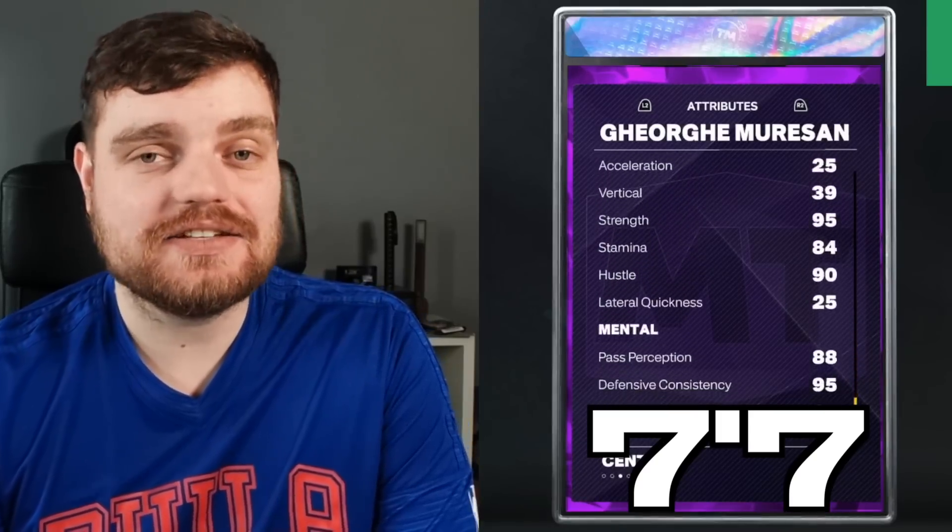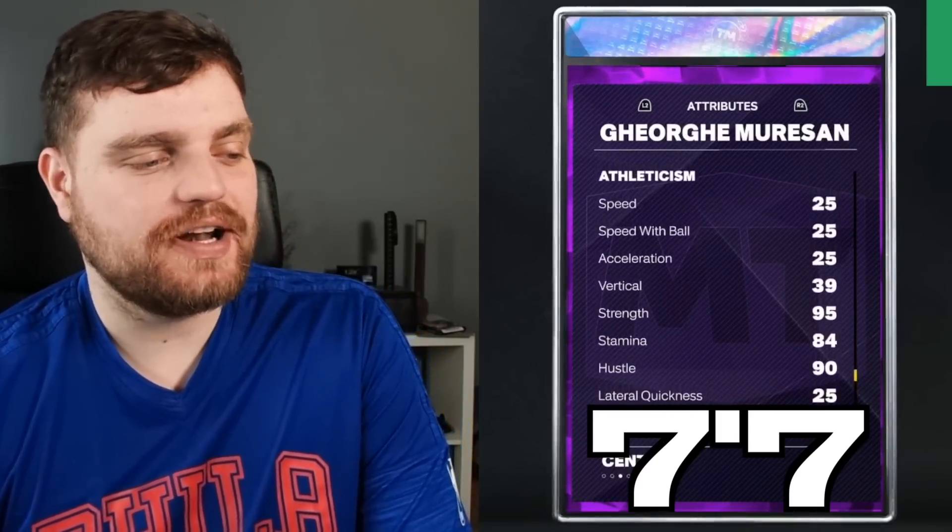We're going to be heavily reliant on him in our starting lineup because we don't have much shooting — we've got to just hope we get some boards. And hopefully the tallest player in the history of basketball, Georgi Mirosan, 7'7", will get some boards. He's the tallest player in NBA history. Just a 25 speed and acceleration though, and a 95 block — a card from the Dreamer set from November. If we somehow get a Mirosan card with like 70 speed, it's GGs.